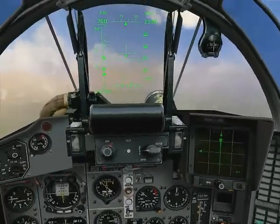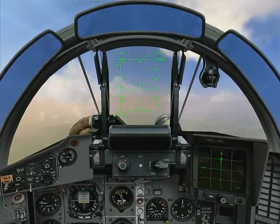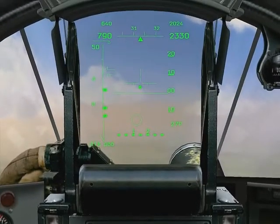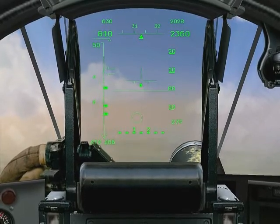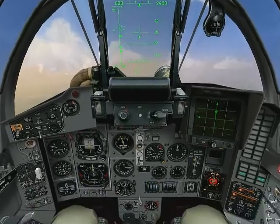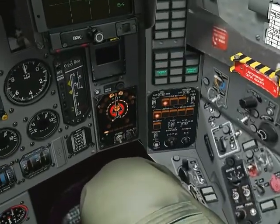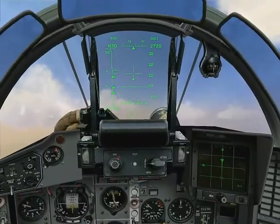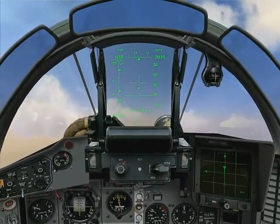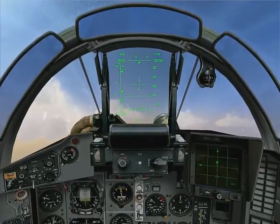Once he launches, we'll be patient and wait for our own launch queue. At these ranges, our missile will have a low probability of making the kill, but it will force him to maneuver. This will give us time to keep closing the range. Once we launch, we will F-pull and head for the deck. I want to drag his missile down into the thicker air, where it'll slow down more quickly. And by turning away, we'll force his missile to follow a longer path to reach us. The combination means it'll have less energy when we maneuver.